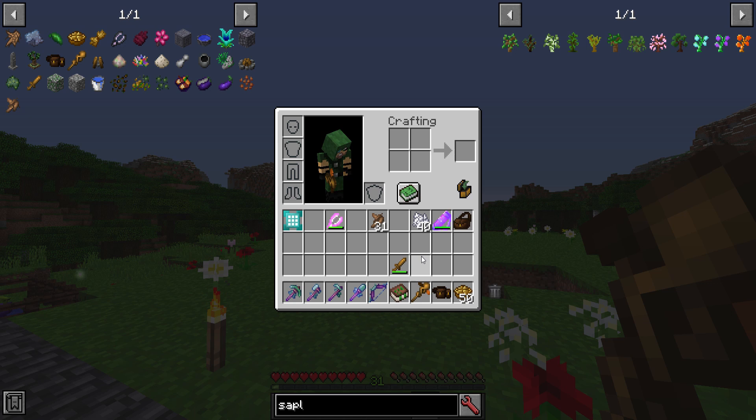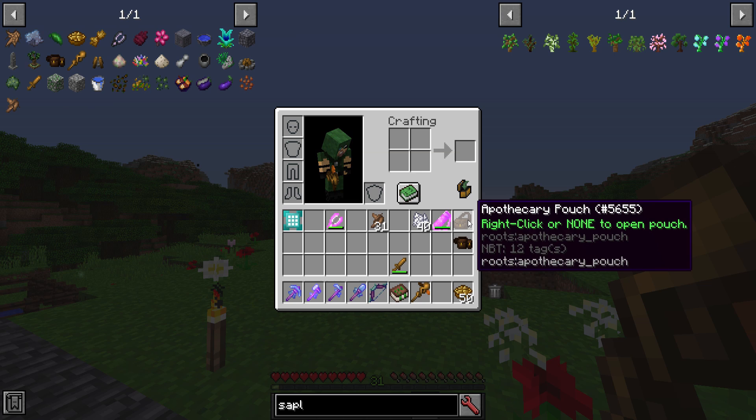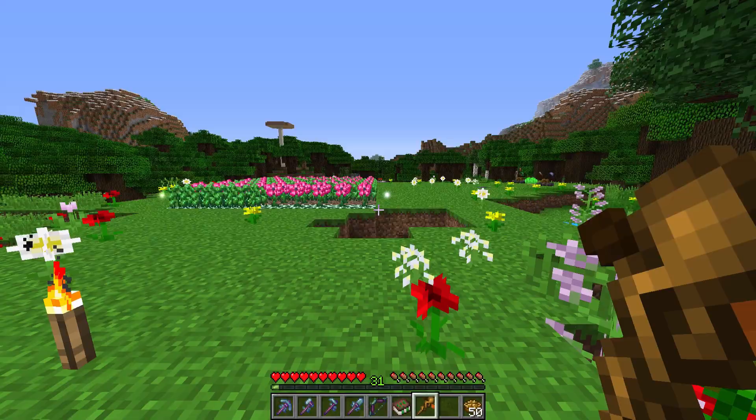There's an upgraded version called an apothecary pouch that you can use by combining an ender chest and other ingredients, as well as a spirit herb. Until you can make that, you can store multiple component pouches and set it to a hotkey to open without having it on your hotbar.